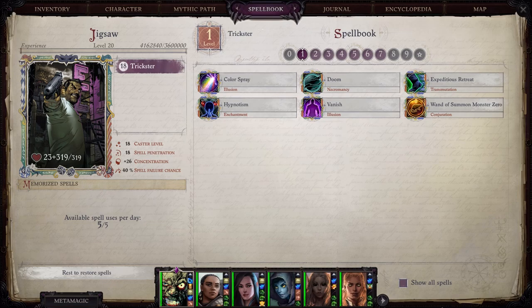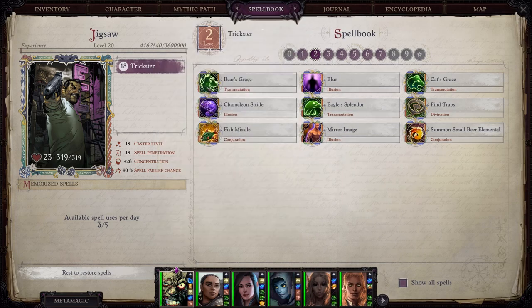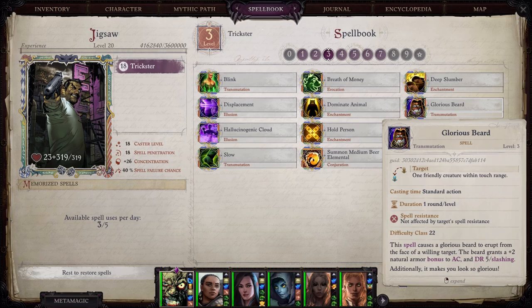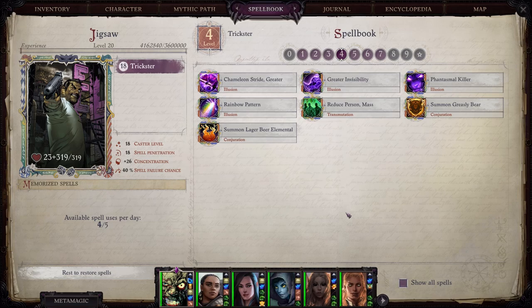Now let's take a quick look at the spellbook. At level one, Expeditious Retreat is all that really matters. At level two, you've got Blur and Mirror Image — most other Trickster spells are summons and not useful for this build. At level three, you have Displacement, which is very useful. You should have somebody casting Barkskin on you, but if not, Glorious Beard gives you a plus two natural armor bonus and damage resistance 5 against everything except slashing. At level four, you have Greater Invisibility, which significantly helps you land sneak attacks — definitely something you want on yourself.